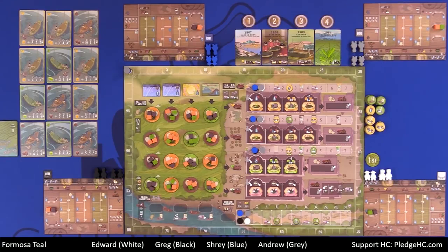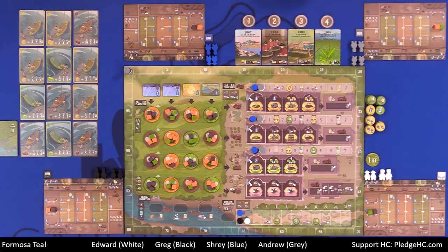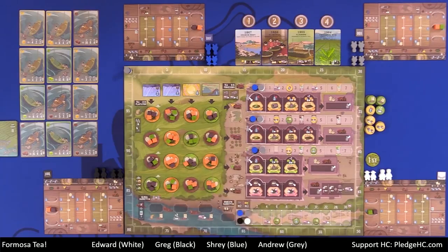Moving over to the right from there, we have the tea processing tracks for the three different types of tea. At the top we have the oolong, with an orange-ish color. Down below that, we have the black tea with the brown tea leaves. And then we have the green tea. There is an associated tech tree for each of the three manufacturing processing tracks. Then below that, we have the scented tea processing track, as well as the global tea market and the domestic tea market track.